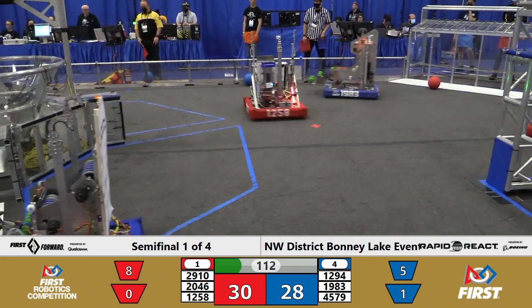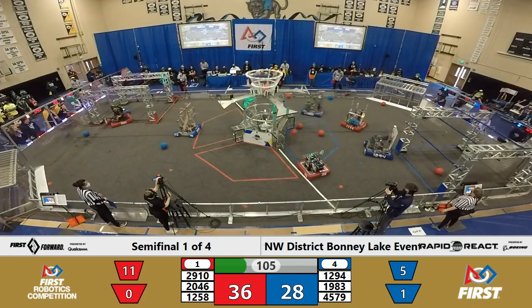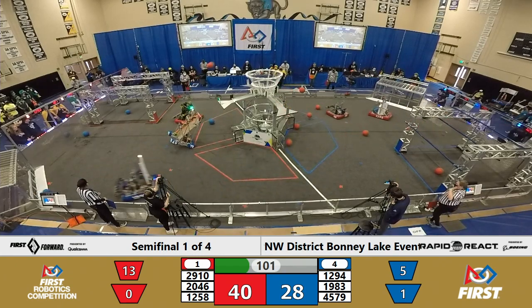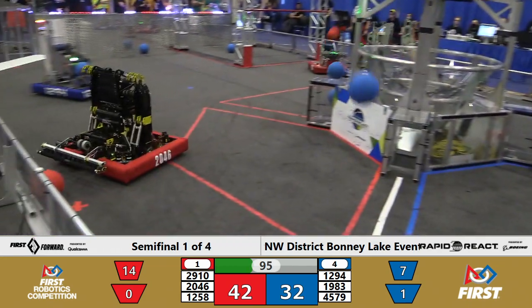Seabot taking on the defensive role, holding two blue cargo to deprive them of the opposing alliance, and trying to push around the top scoring bots on the blue side. 4579, the Robo Eagles doing wheelies over on the red side trying to defend — they manage to settle themselves down and go off looking for somebody to bump.